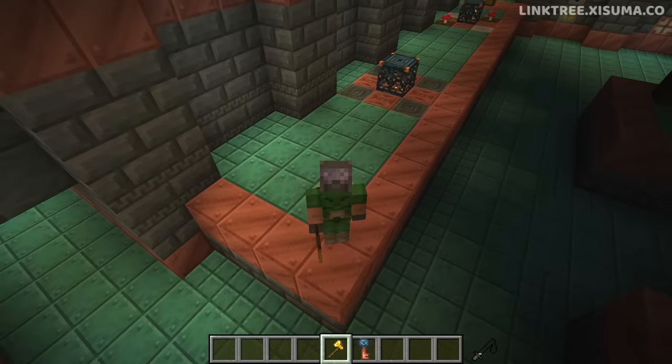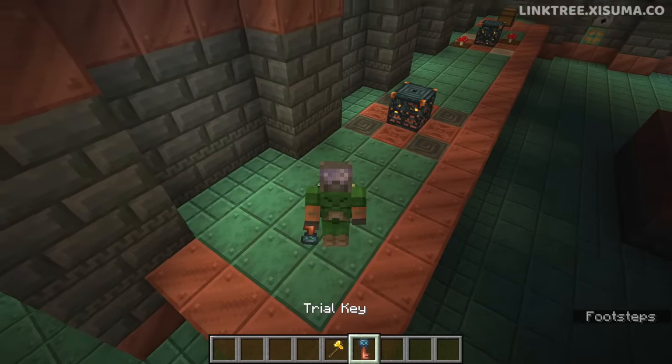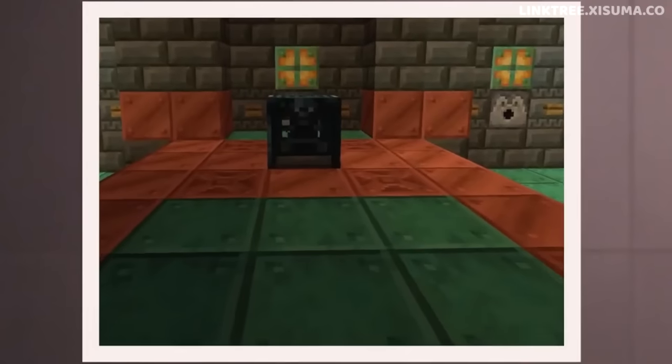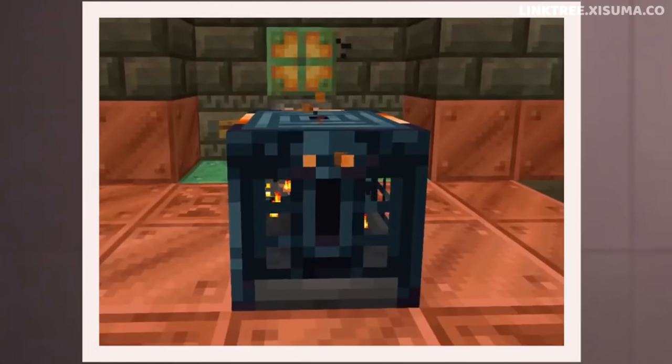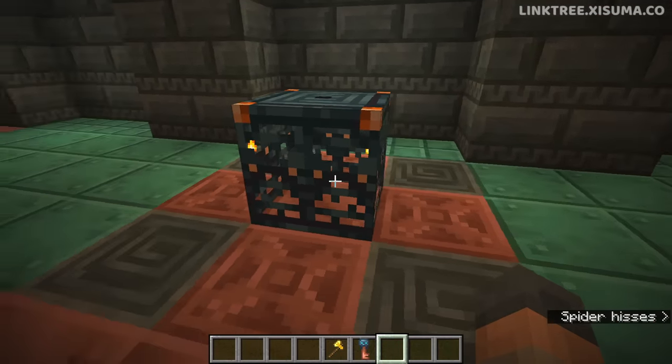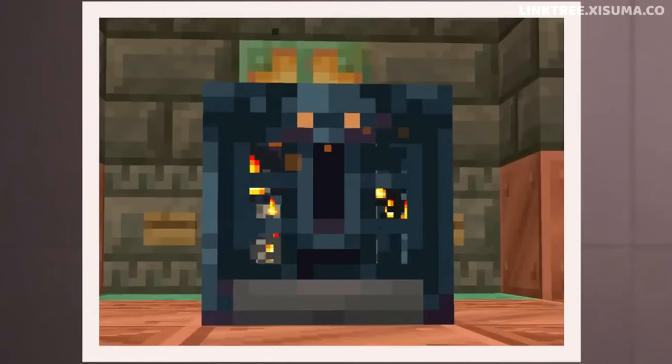If you guessed that the Trial Key unlocked the new block, you are 100% correct. This new block is known as the Trial Vault, and you may mistake it for the Trial Spawner. Just to jog your memory, this is the Trial Spawner right here — and this, my friends, is the new Trial Vault Block.